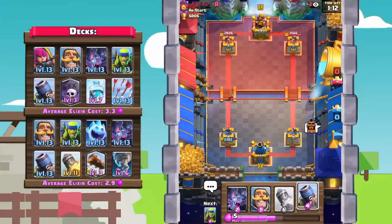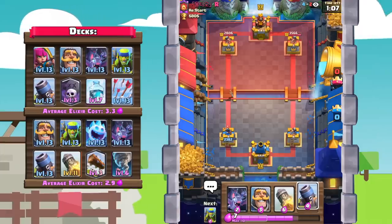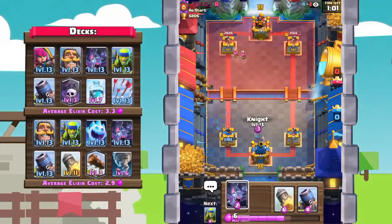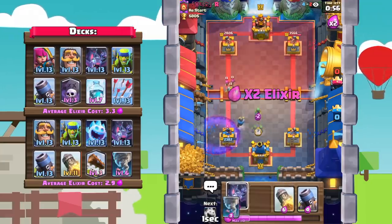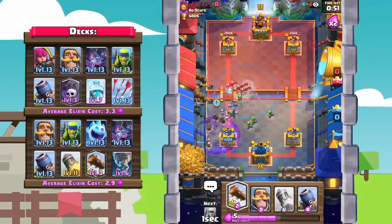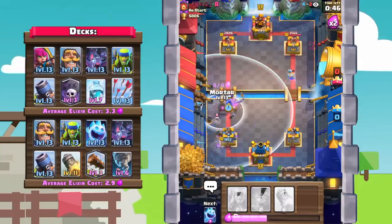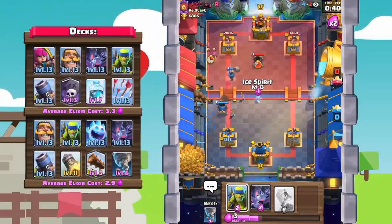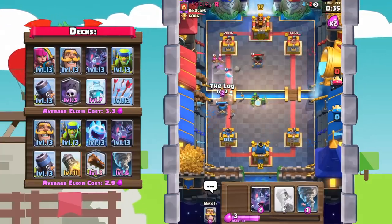Going to double extra time. Let's get an offensive mortar down — he's got archers so let's just go in with a knight. Double extra time, final minute. He's gonna go with another graveyard. Let's go spear goblins, bats — this is a really difficult game. Ice spear, tornado to kill off those archers, log out all that stuff, knight to tank for the archers, offensive mortar. We're just spamming cards really quickly right now, but he of course has that defensive mortar.